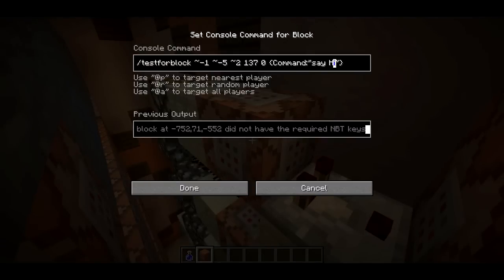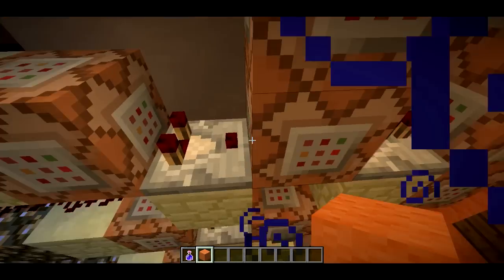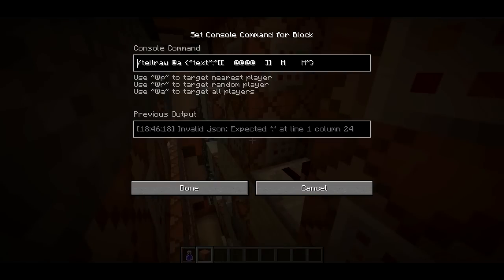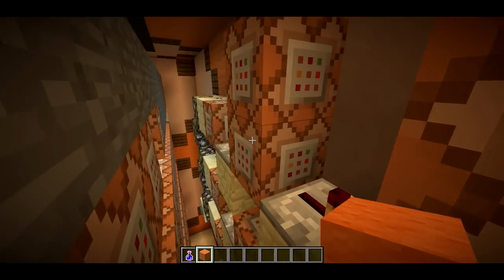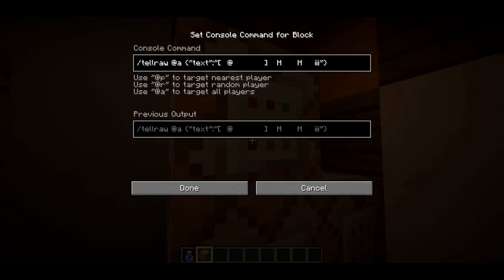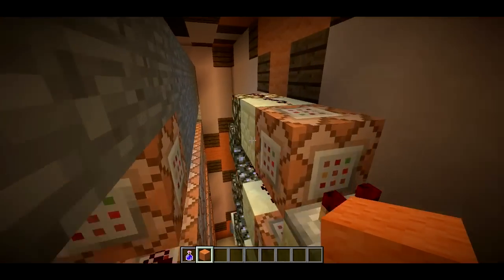This mega command block only actually works for three different commands — if you put in anything else, it's just not going to do anything. For 'say hi', it uses six commands with tellraw to create that giant 'hi' text. There are a lot of spaces, and I did my best with the ASCII art.